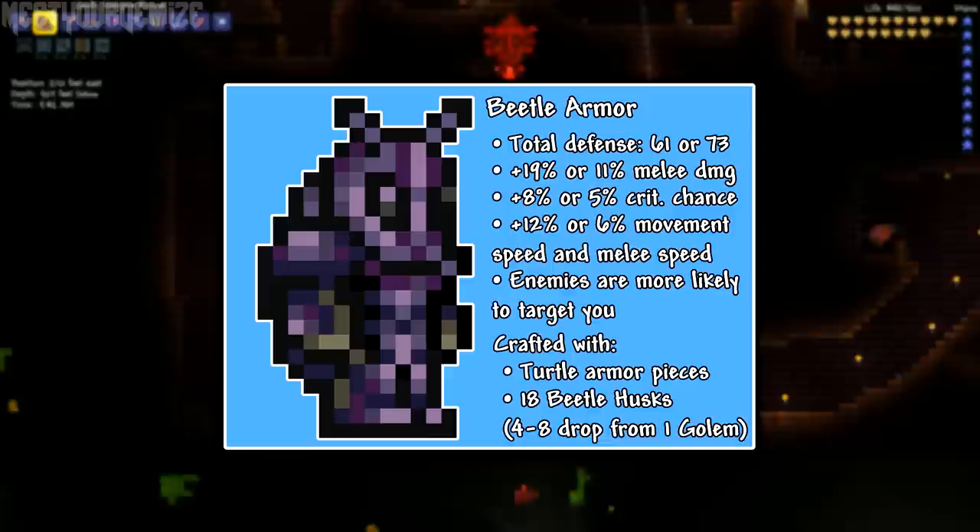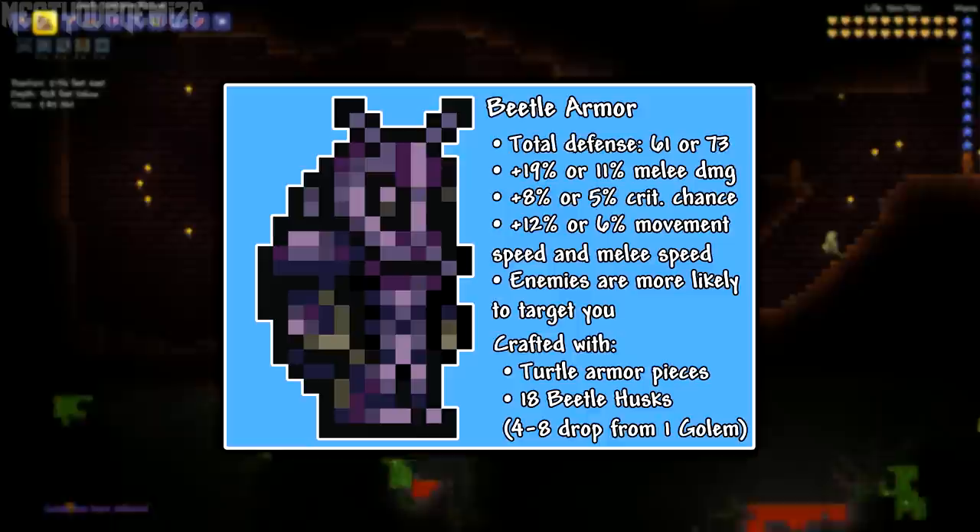This armor set is a direct upgrade from the Turtle Armor Set, making it the new best melee armor. It is potentially the new best armor and playstyle in the entire game, as the Mage and Spectra Armor were nerfed quite a bit with the 1.2.3 update.